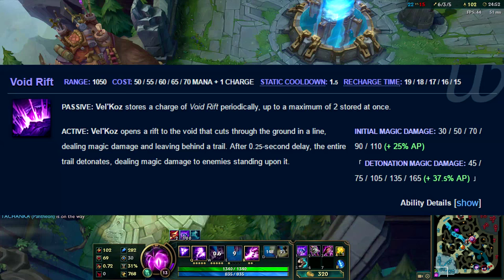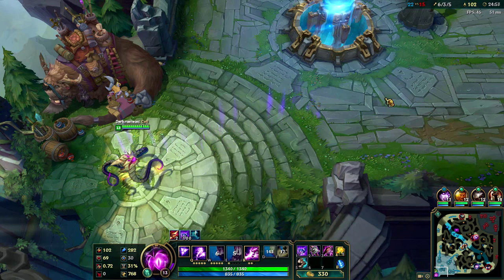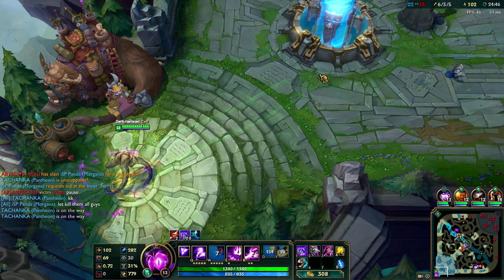This is a really unique ability and I recommend maxing it first in order to fully utilize the potential of this champion. Vel'Koz's W is Void Rift — nothing too special here, just a linear skillshot that deals damage, and after a short pause, deals damage once again in the same area. This ability relies on a charge system with a maximum of two charges, so you can cast it twice.